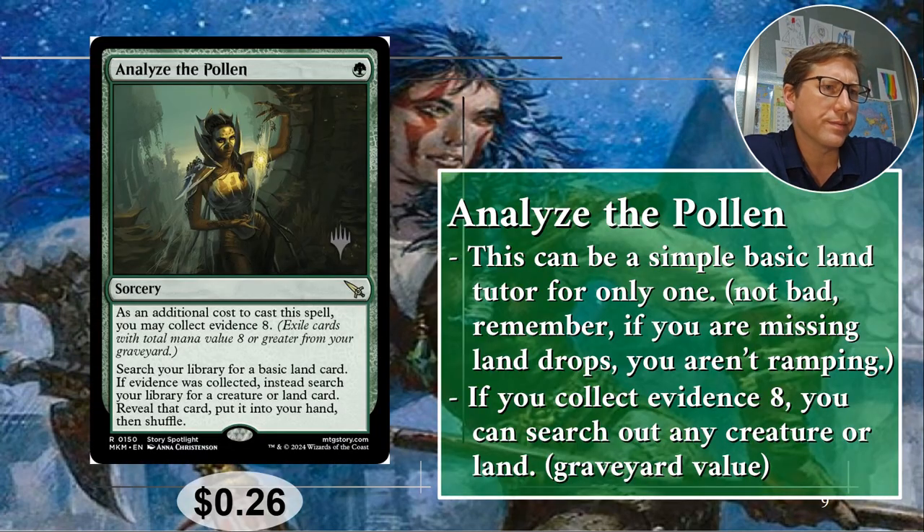Number three: Analyze the Pollen. This is one of the newer cards — I love this card, I think it's very underrated. For one green, you can search your library for a basic land card and put it into your hand. A lot of people don't like that effect, they think it's not great. Remember, a lot of people are focusing on the ramp — they want lots of ramp and they don't end up getting the lands into their hand for land drop.